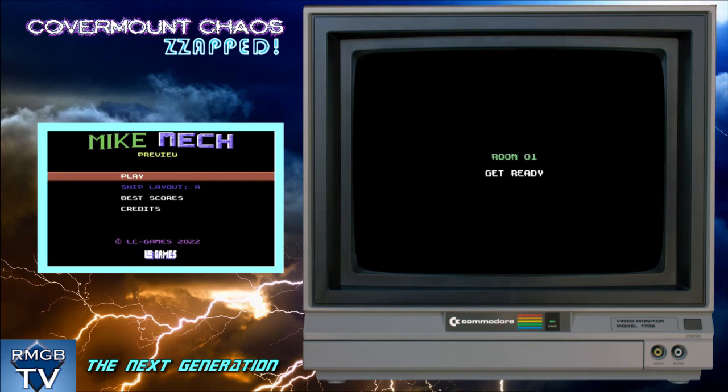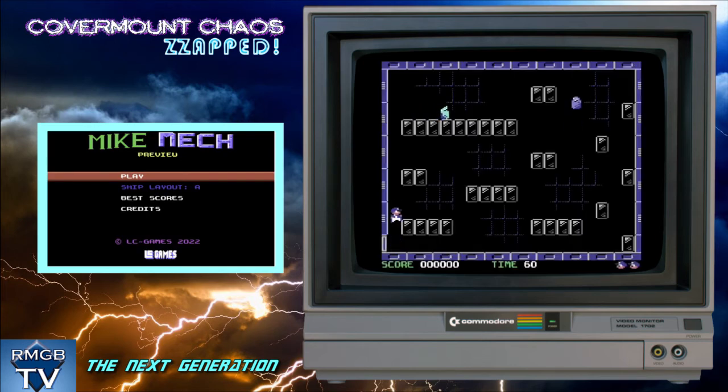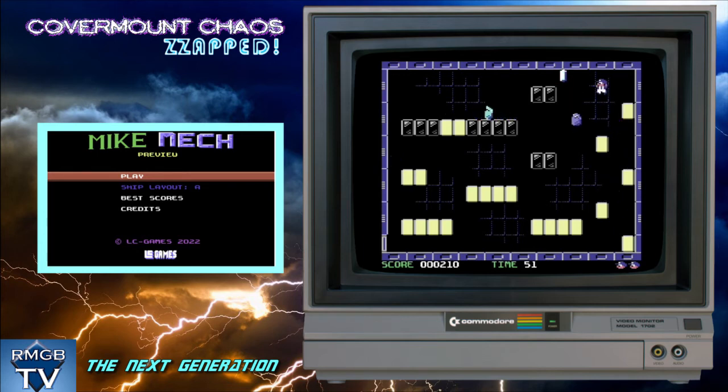The final game this time around is a demo of Mike Mech, another single-screen platform game where the emphasis is thankfully on your dexterity with the controls rather than puzzles this time. This is one of those games where you have to touch every platform on the screen and change their colour, with the reason being that you are charging up batteries. As you do so, you have to avoid the deadly aliens that are bouncing around and generally getting in the way. From time to time there will be optional bonus doohickeys for you to collect. This is a fun game that benefits greatly from having the fire button as jump rather than up, which never feels very precise.